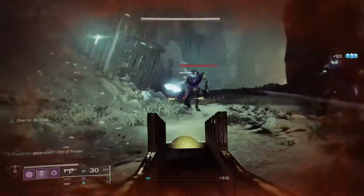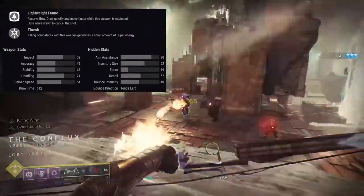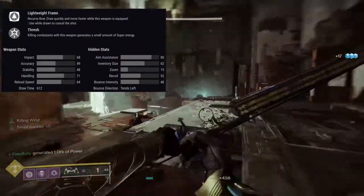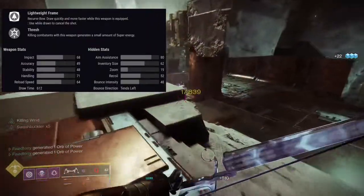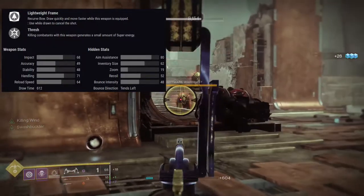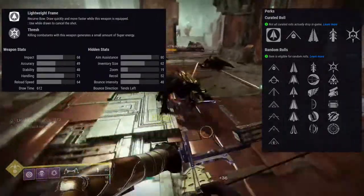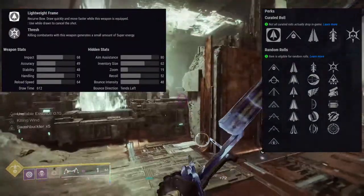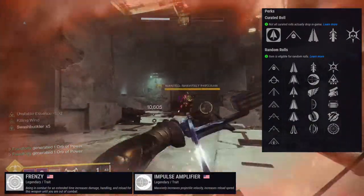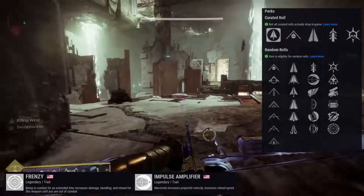The next weapon is Imperial Needle, a lightweight frame combat bow in the energy slot. This season brought a lot of energy weapons. The Extraordinary Rendition is kinetic, so you can pair those two together. Stats look pretty good. Row one perks are quick draw, impulse amplifier, killing wind, snake bow, hit fire grip, and archer's tempo. Row two has thresh, wellspring, swashbuckler, opening shot, sympathetic arsenal, and frenzy.